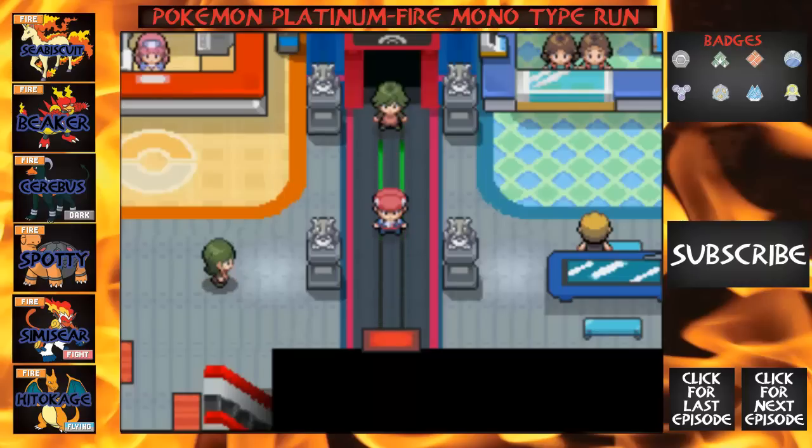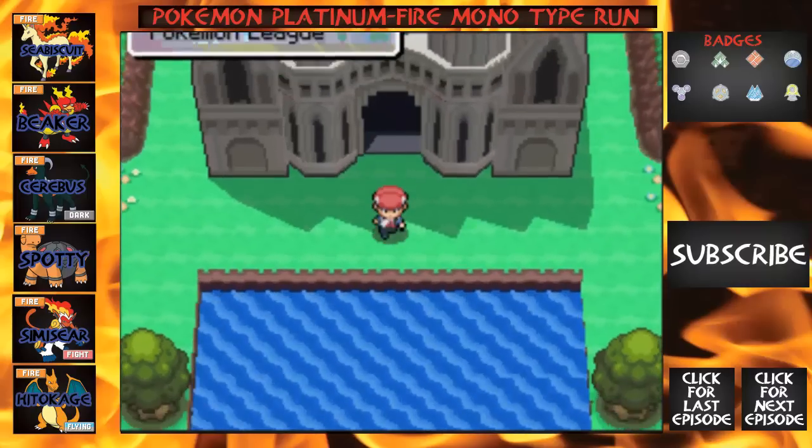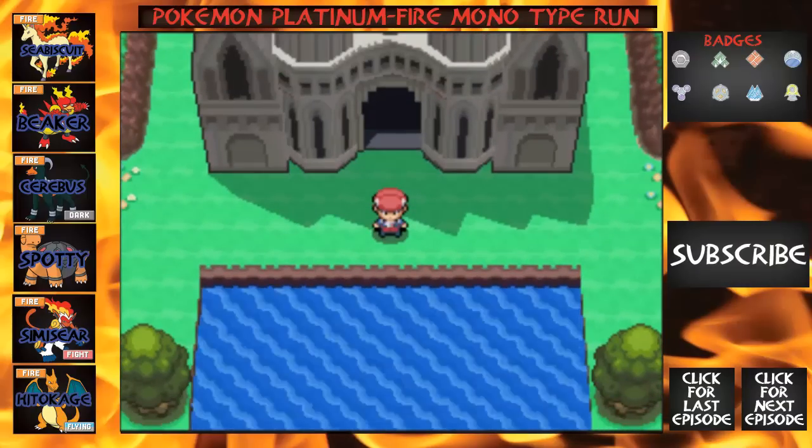Last episode we defeated the 8th gym, and this episode we're going to be starting the Elite Four. I lost the other two episodes, so we're going to start off with a recap of what happened. Basically, we already battled our rival — it was basically just a grinding montage and going through the Elite Four.